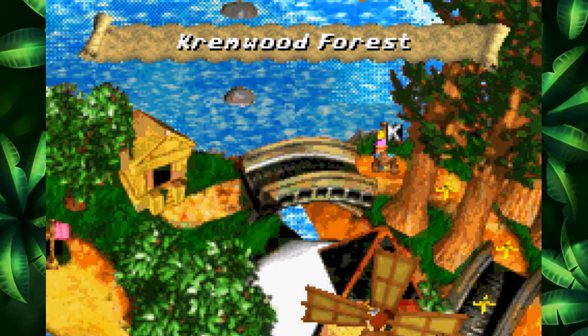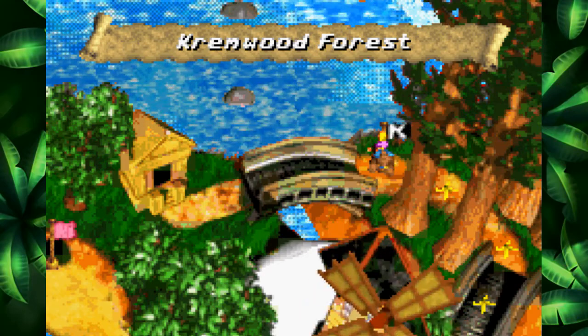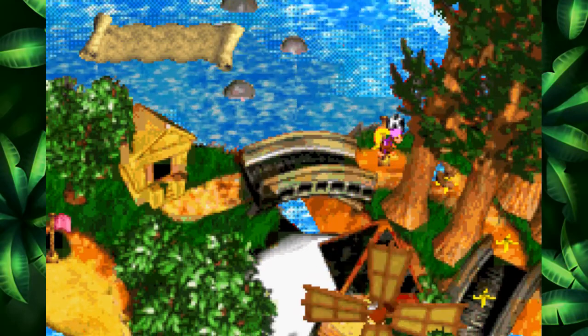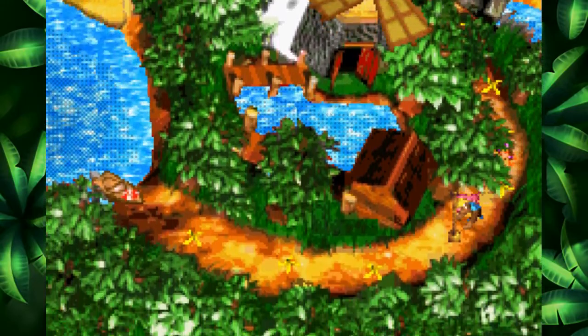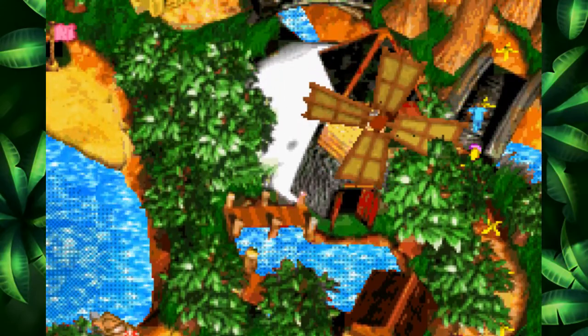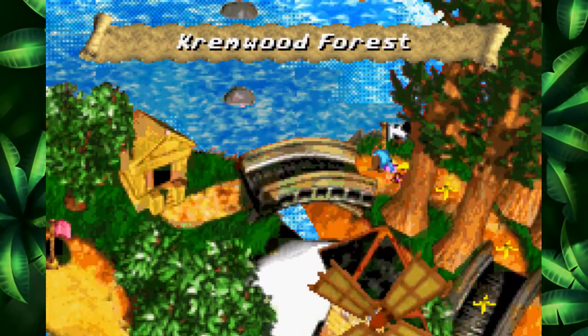How's it going everybody, and welcome back to another episode of the Donkey Kong Country Trilogy. Last time we finished off the very first world of Donkey Kong Country 3, known as Lake Orangutanga. And in this episode, we're going to begin the next world, known as Cremwood Forest.